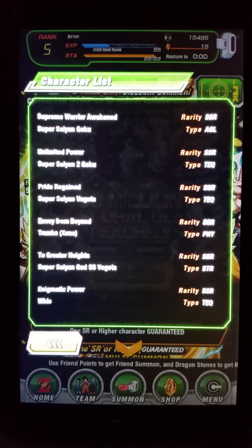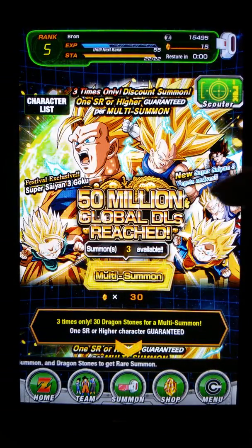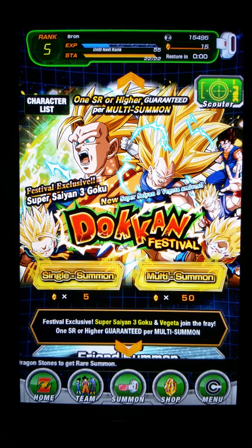There's also Envoy from Beyond Trunks, Zeno — I'm not sure what that is — Takuta Highlights Super Saiyan Gods Super Saiyan Vegeta, and Inimical Power — I don't know how to pronounce that. And that means you can get Whis. Apparently it's from the Battle of Gods. Too bad I don't have enough Dragonstones for that.